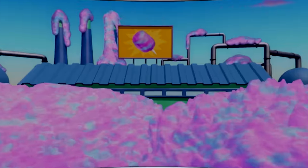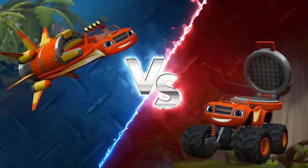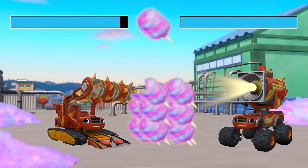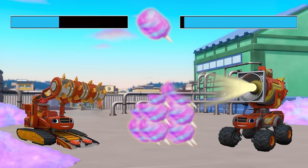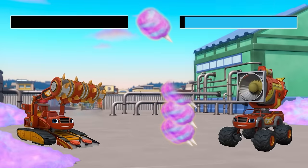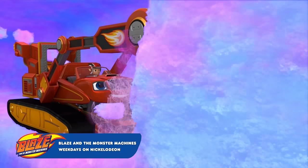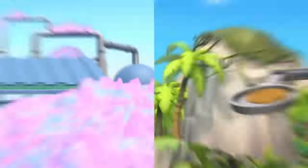Level select: Cotton Candy Tunnel! Choose your Blaze: Continuous Miner Machine versus Spotlight Blaze. Go! Continuous Miner Machine Blaze digs through anything — look at him go! Spotlight Blaze shines a bright light, but that's not going to help dig. It's the Continuous Miner Machine! We're making a tunnel through the cotton candy! Let's play again!